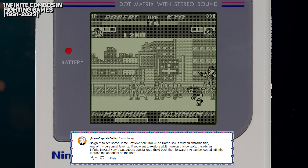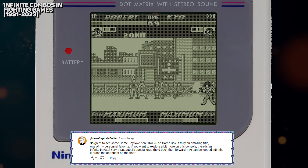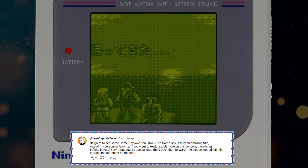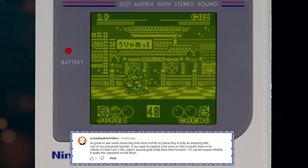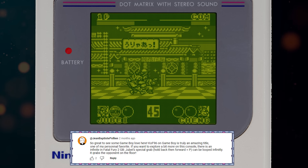So great to see some Game Boy love here. KOF 96 on Game Boy is truly an amazing title, one of my personal favorites. If you want to explore a bit more on this console, there is an infinite in Fatal Fury 2 GB. Dubai's special grab — hold back, forward plus P — can be looped infinitely. It grabs the opponent on the floor.